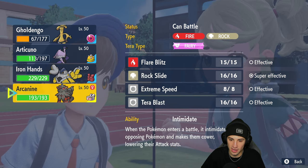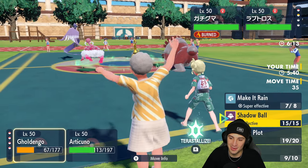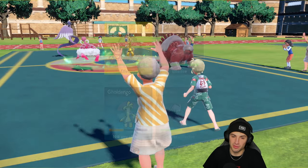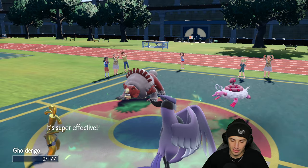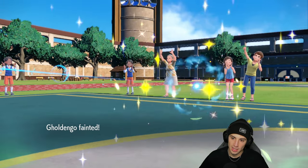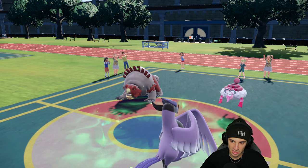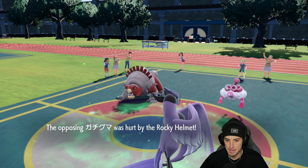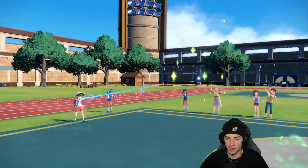I can pop another Make It Rain and Freezing Glare into the Ursaluna slot. Mystical Fire comes out and takes down Goldgo, and Facade finishes off my Articuno — makes the most sense, right? But we're wasting out these Trick Room turns really well. Ursaluna takes some Rocky Helmet damage and we get value from both Goldgo and Articuno before they go down.